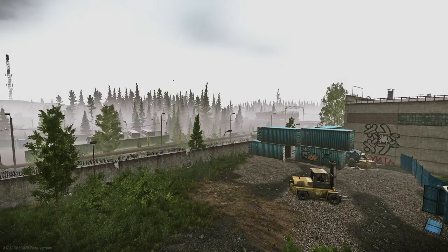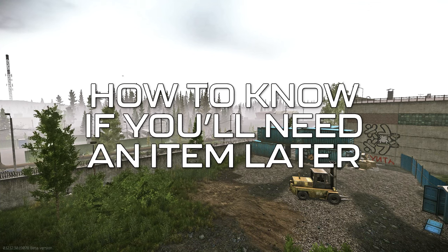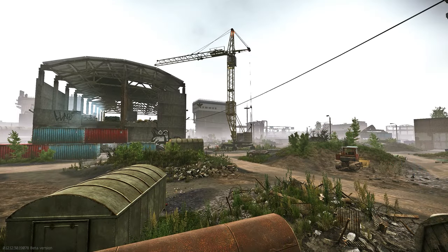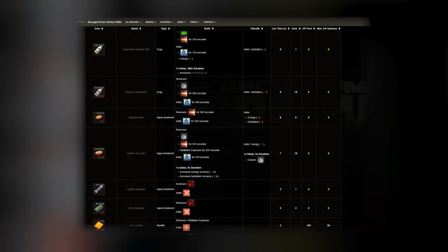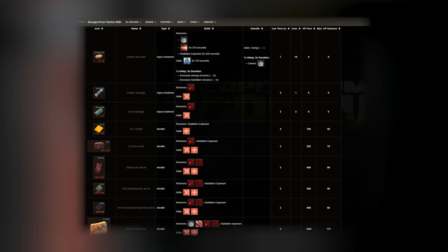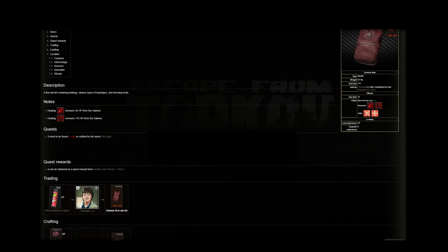Now that we've gone over all the reasons why you'd want to keep an item, you're likely met with the question: how do I know if I'll need an item for a quest, hideout upgrade, or craft I don't have yet? This is where we have to take a step out of the game, as this information isn't directly available to us if we haven't progressed to that point. The official Escape from Tarkov Wiki is something you should consider to be your handbook as you play — for any item in the game, it'll tell you every possible situation you can need it for.